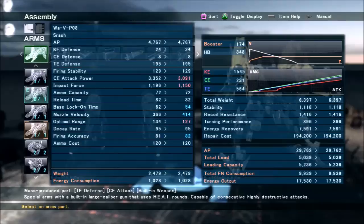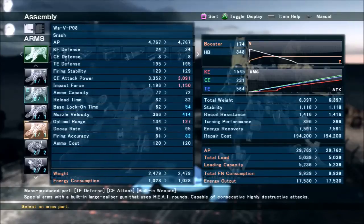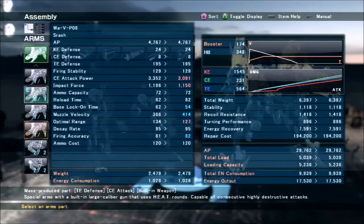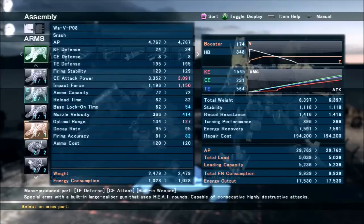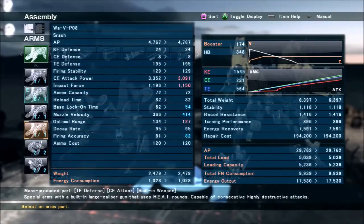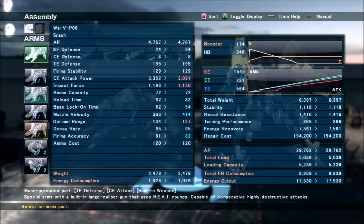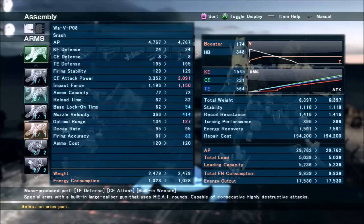The 3-accuracy tune is on the right and the 1-power 2-accuracy is on the left. The 3-accuracy one does a little bit less damage but has higher muzzle velocity and slightly better lock-on time. The muzzle velocity is a pretty significant improvement, but the attack power drop from 3,300 to 3,000 is big enough that certain tanks can block 3,000 or 3,091, whereas most tanks can't block 3,352 without being a really unviable tank build.